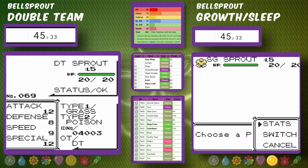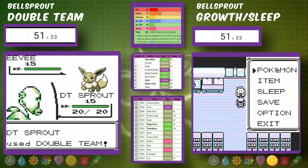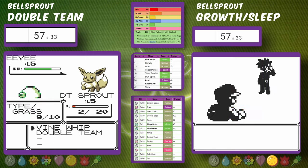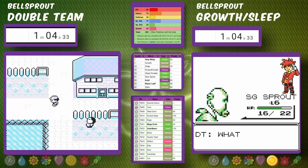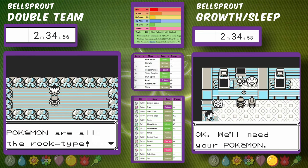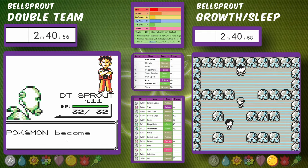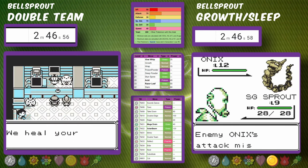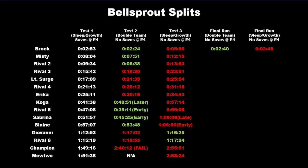Starting off in Professor Oak's Lab, the Rival 1 battle is pretty simple — we just use Vine Whip. It's the only attack available at this point. Our Sleep Powder and Growth Bellsprout doesn't know Growth yet. At about two and a half minutes, we get the first run at Brock with the Double Team strategy, and we take him out with easy one-hits on both Pokemon.